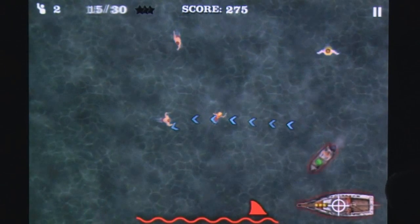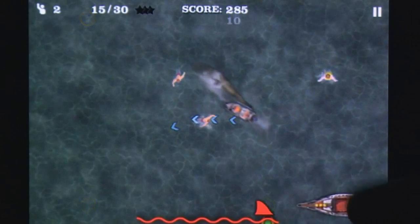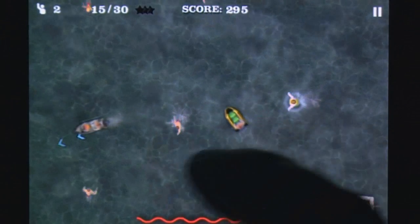Boats can be moved around by drawing paths for them, but unlike the amazingly agile swimmers, the boats seem to all contain five tonnes of lead and rudders that are apparently incapable of more than shallow turns.